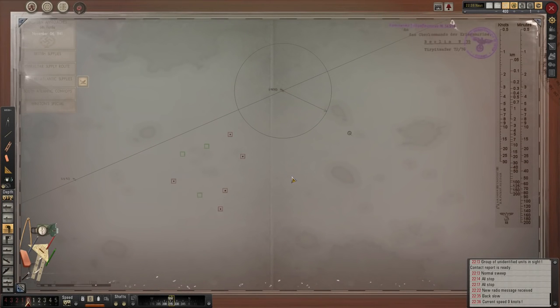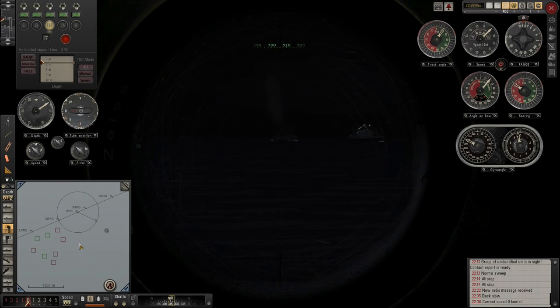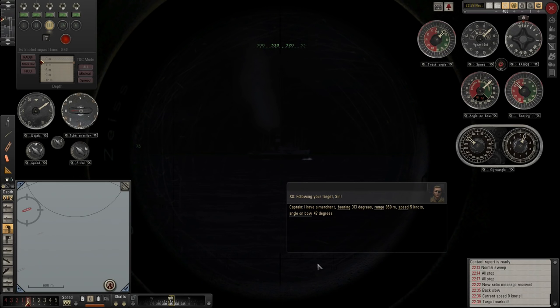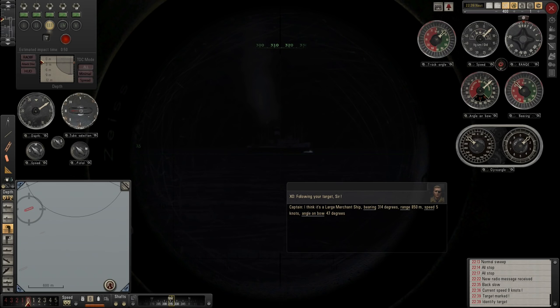Welcome back. As you can see the convoy has kind of split open a little bit. We are under some threat - one of these two ships may come a little bit too close to us, but we're going to risk it for a biscuit. They're kind of coming straight for us and may clip us if they can't see us - which would be a bad thing. Let's concentrate on our target here - a large merchant ship. There is a tanker but it's coming towards us, which is going to be a bit close. But we'll definitely have a shot at it.